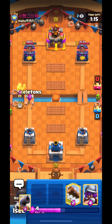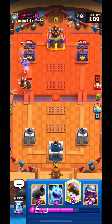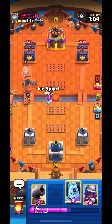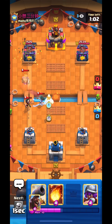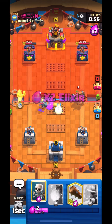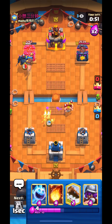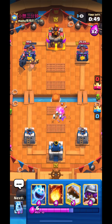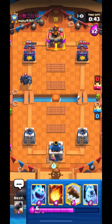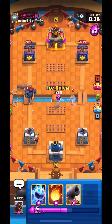I'll go Hog Skeleton to the left lane. He reacted pretty fast with the Electro Wizard. I'll just log. Go Ice Spirit then Ice Column because I didn't want the Bandit to charge on my Ice Column. He goes Bandit so I go Cannon up high — a very good Cannon because it takes out the Battle Ram and kills the Royal Ghost. Very valuable Cannon play. My buddy gets two hits — very good. I'll go Musketeer in the back.